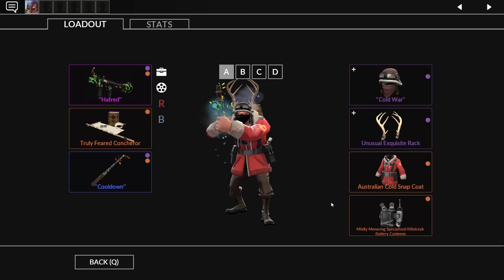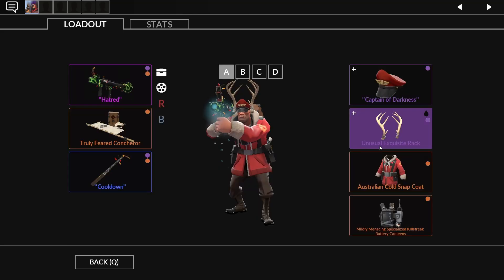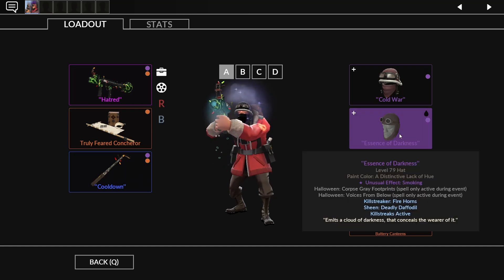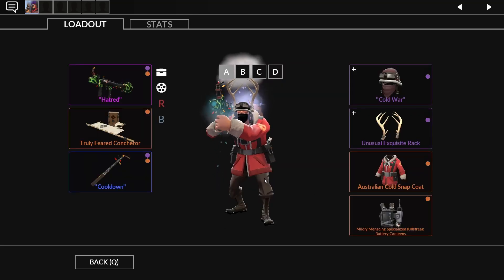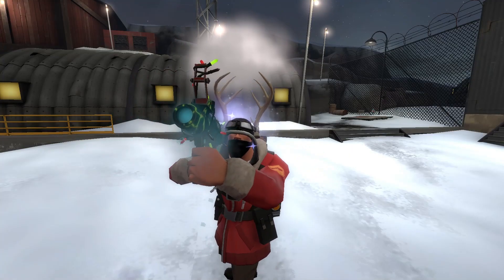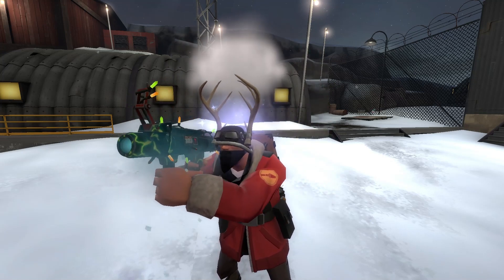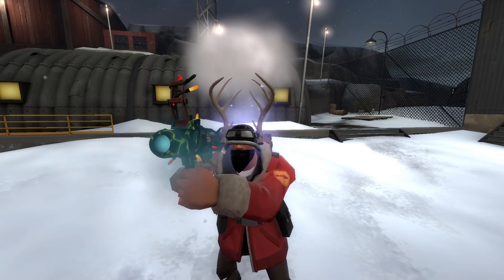A nice perk is I can also combine it with the Polar Pullover, even though that's mostly meant for my Engineer — which is another reason I'm keeping it away from Soldier. But here we have it on the loadout. In game, third person from the back and from the front, it looks pretty good with the Frostbite War Pig and the Cool Shell Shocker.